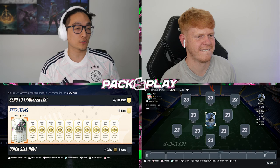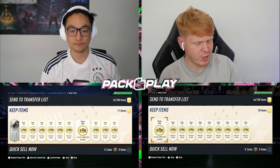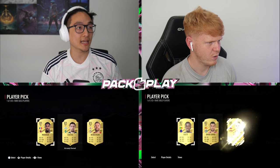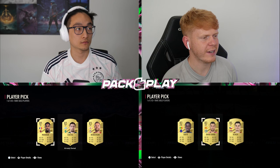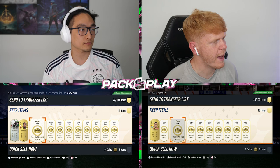We've got a bunch of packs to open today. First of all, we've got these ten 82-plus rare gold packs. Shapeshifter Team 2 is out at the moment as we're recording. We're looking for some green or even some icons because you can get them. I start off very strong with a good goalie — my nan. I've got David Soraya — that's a keeper, so I'll just take him. He's got a good upgrade as well.